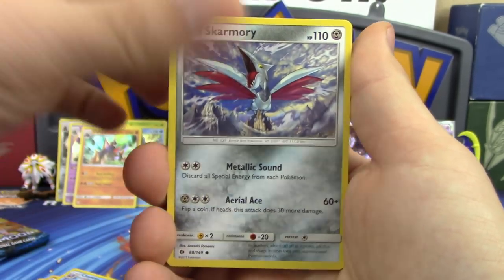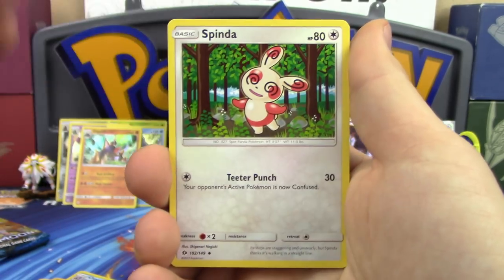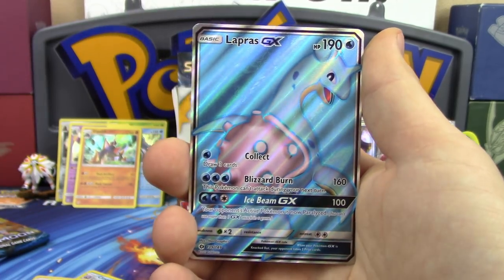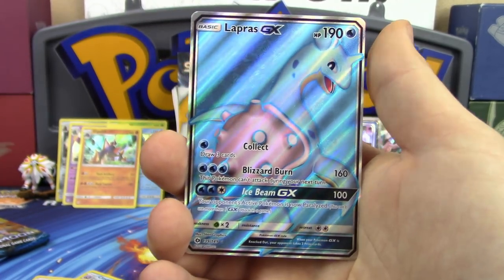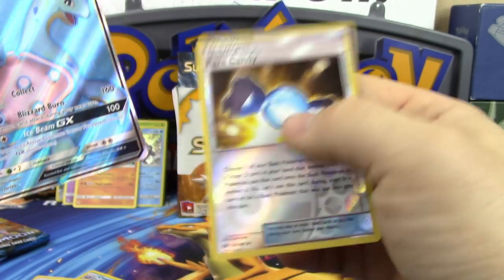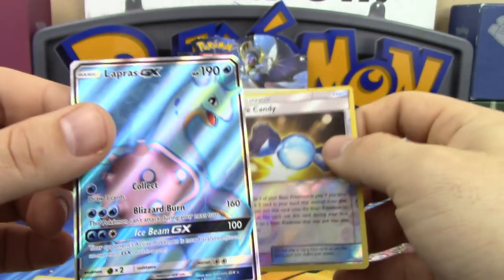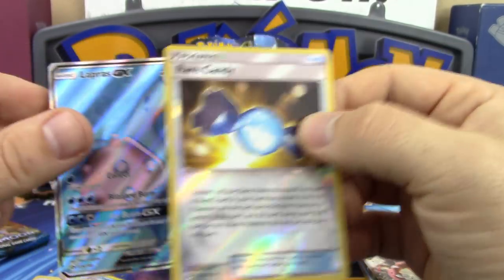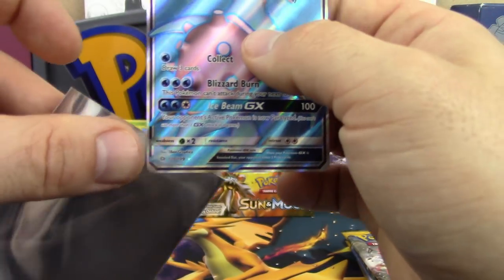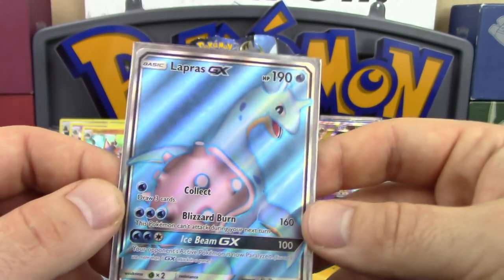Next pack: Drowzee, Cutiefly, Skarmory, Bounsweet, Alolan Diglett, Lightning Energy, Spinda, Alolan Ninetales, Passimian — and then suddenly a FULL ART LAPRAS GX! The reverse was the last card in the pack — that's how it was hidden. Our first full art — it is beautiful!